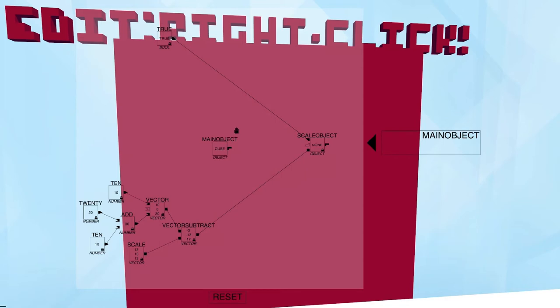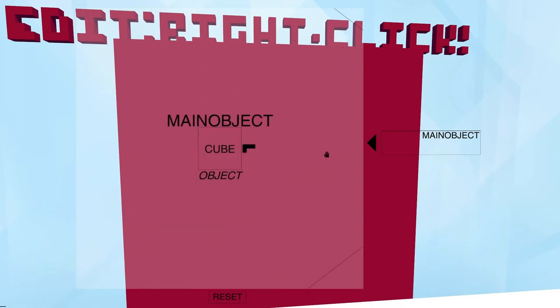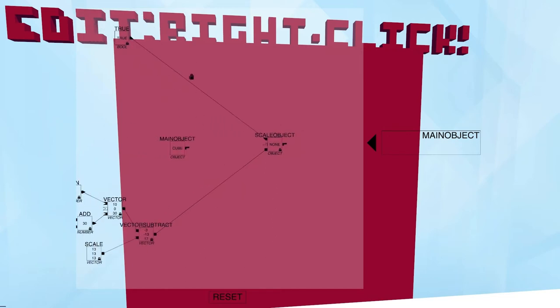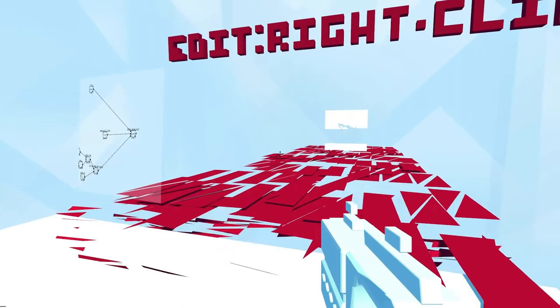Let's take a moment to break this down. At the top, we see true, and that connects to scale object. If we take a closer look at scale object, we can actually start to define what some of these things do. Since we have true connected to that, we're applying this scale object. This lower node is scale — it's showing us how we're going to scale things in the x, y, and z axes. And then we have this object node, which has nothing connected to it. So if we're looking at this whole grand scheme, what we're telling it to do is scale an object to this size, but we're not telling it what object to scale — that's where we come in. We just tell it what object it needs to scale, and it happens just like that. That looked really complicated, but they do a great job of introducing you to that idea in a really simple way.